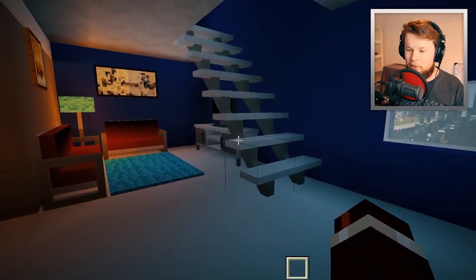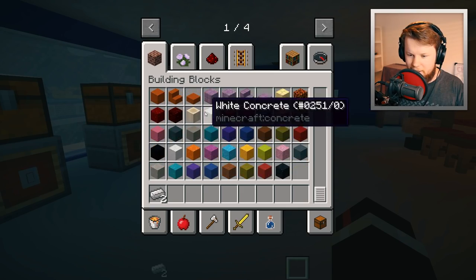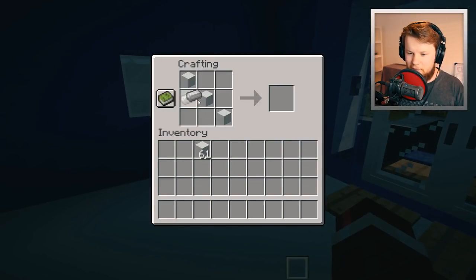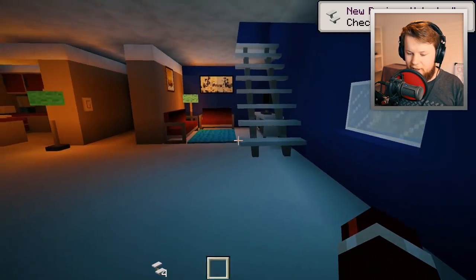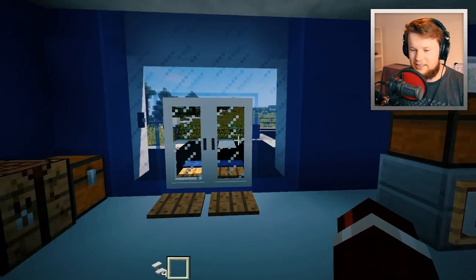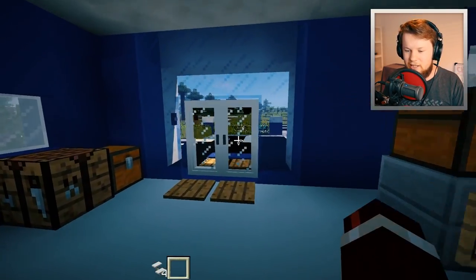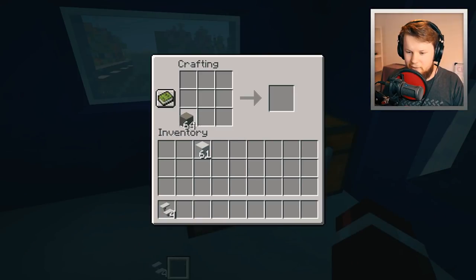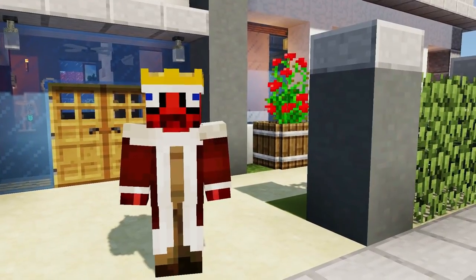You might be wondering how to craft these stairs — they're really simple. You need two iron ingots and some white concrete. At a crafting table, place them in a diagonal shape: three concrete in a diagonal and two iron ingots, and you'll get modern stairs. You can also do it the other way around and you'll get four modern stairs — a good deal. They're a bit more expensive than regular stairs, but you get really nice-looking stairs. For the coffee table, grab some light gray concrete, place two like that with one on top, and you'll get a modern coffee table.